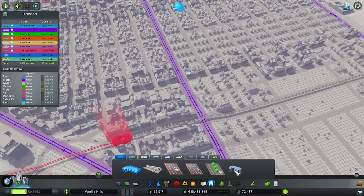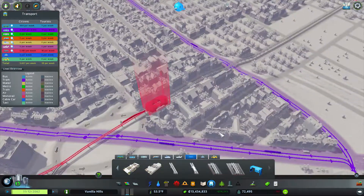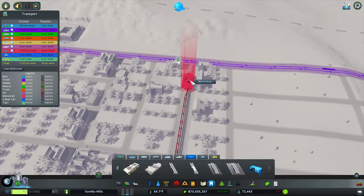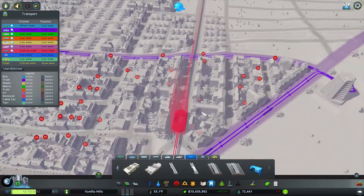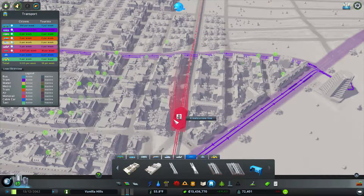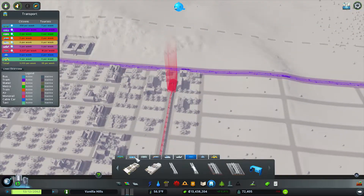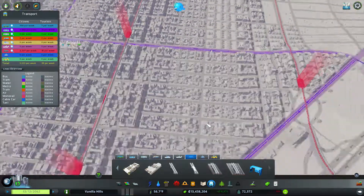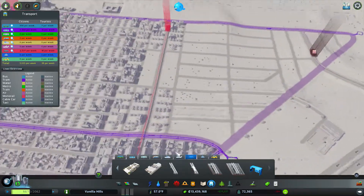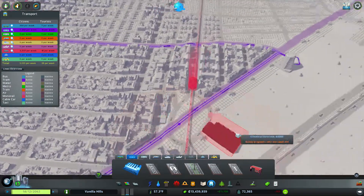Yeah, the people around don't like the noise. Let's just drag this up to here. Don't worry, I'm going to be adding a couple stops. There we go. Now do we need any others? No, because we have it all hooked up right there. So we just need to extend the tram or place the tram stops.